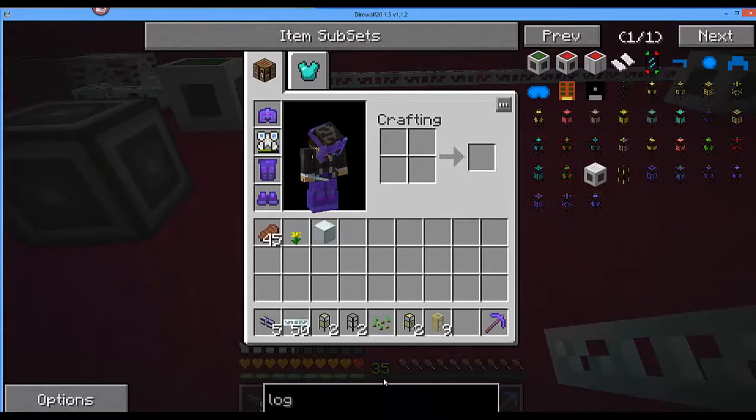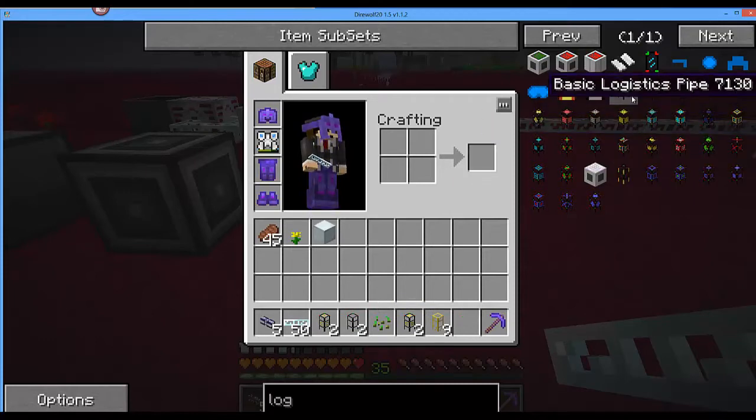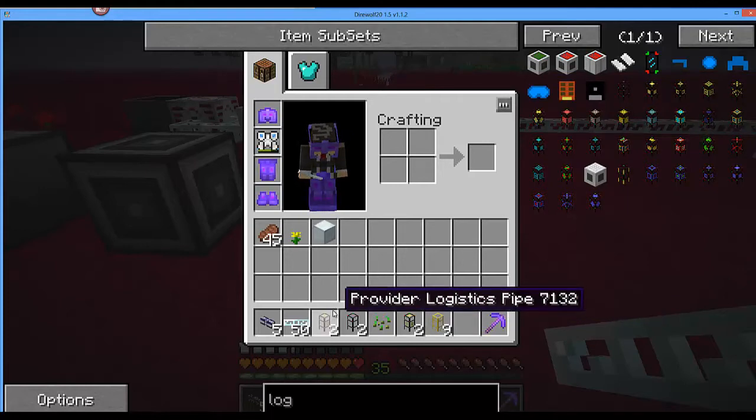What we require is the use of logistics pipes. For anybody who hasn't used these before, they can be quite intimidating, but they're not bad, and I will be doing a series on how to use them. At this point I'm not going to go too much into depth. You're going to need at least a couple of basic logistic pipes, a couple of requester pipes, and a couple of provider pipes. It doesn't matter which variants you use — whether it's mark 1s or mark 2s. I've personally gone for the mark 1s of both.